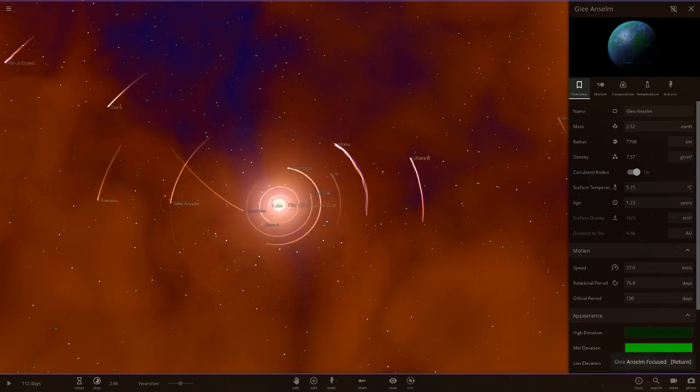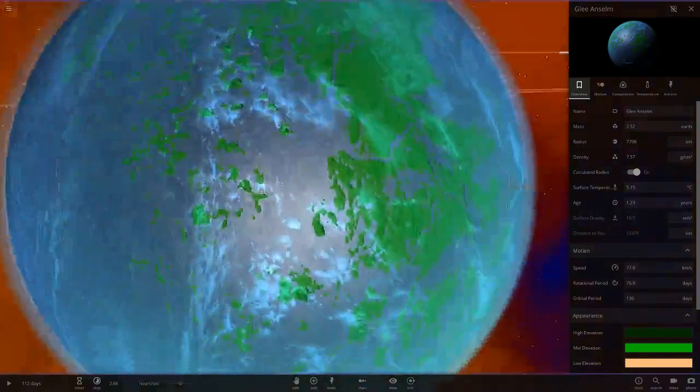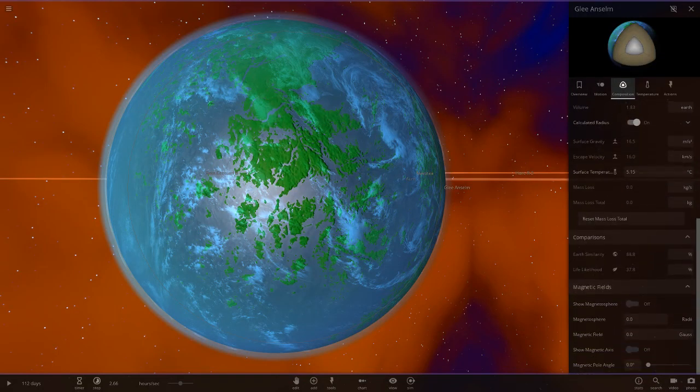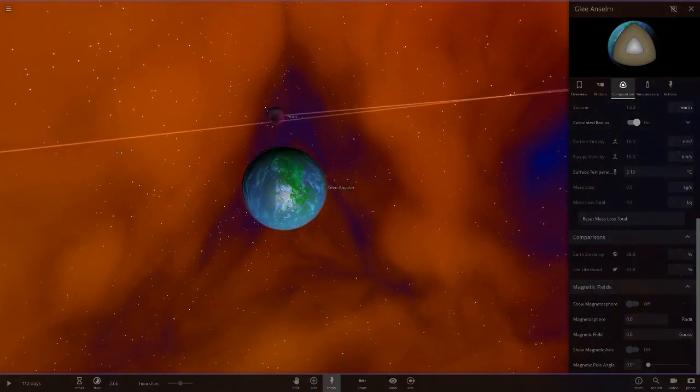Then we've got Glee Anstium, which is one of Gunder's old systems I believe. It's an earth-like world — checking the composition stats we've got 88.8 and 37.8. Not bad.